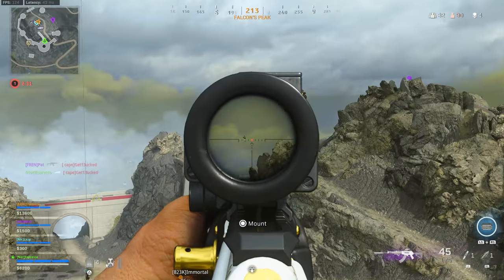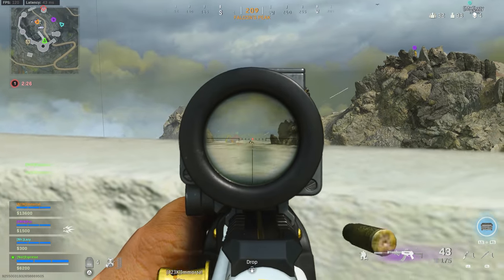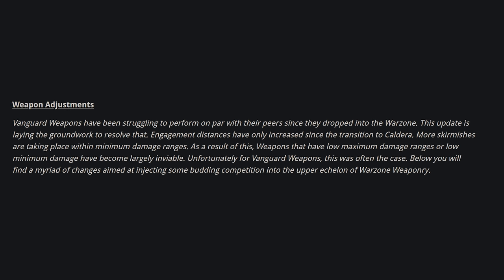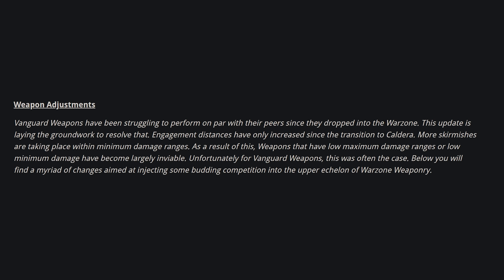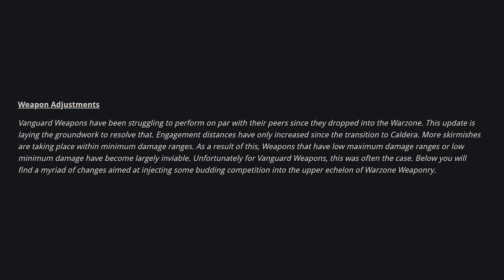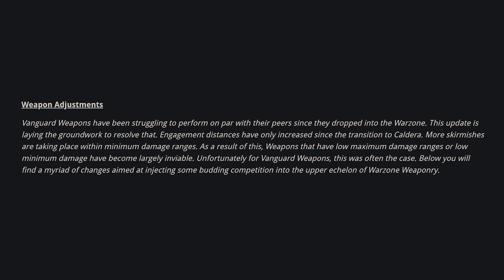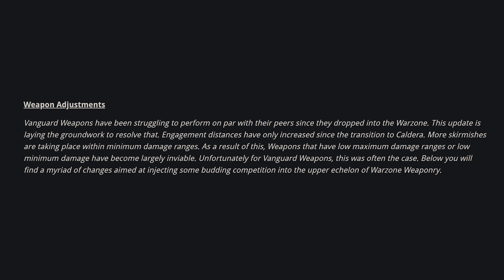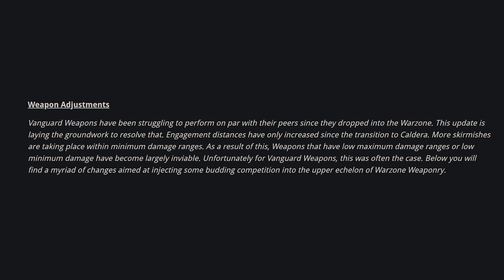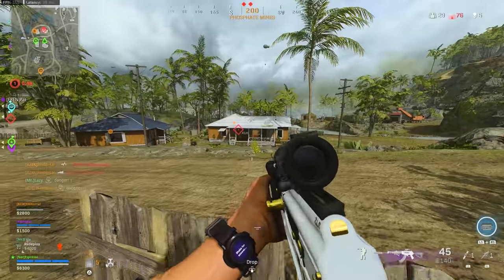First things first, let's talk about the reasoning for this update — why Raven actually made this substantial change about a week after Season 3 launched. They stated: 'Vanguard weapons have been struggling to perform on par with their peers since they dropped into Warzone. This update is laying the groundwork to resolve that. Engagement distances have only increased since the transition to Caldera, and more skirmishes are now taking place within minimum damage ranges. As a result, weapons that have low maximum or minimum damage ranges have become largely unviable — and unfortunately for Vanguard weapons, this was often the case.'